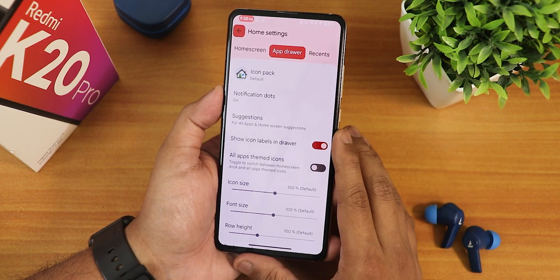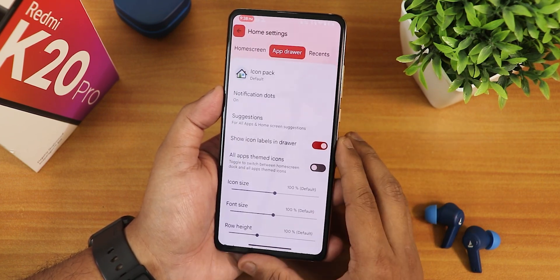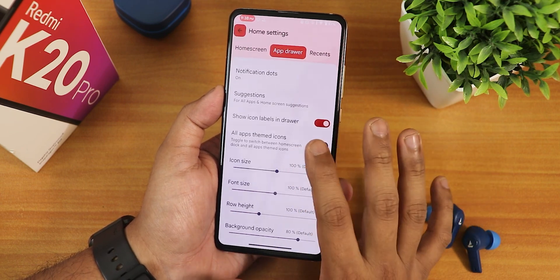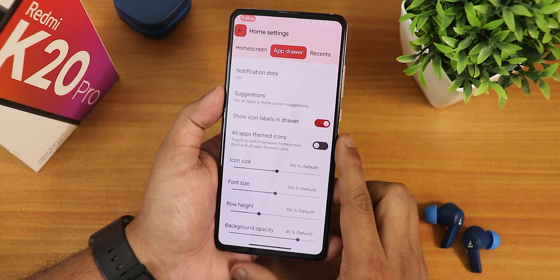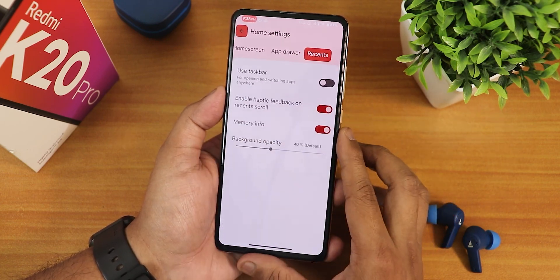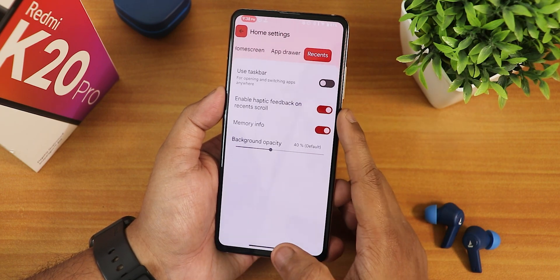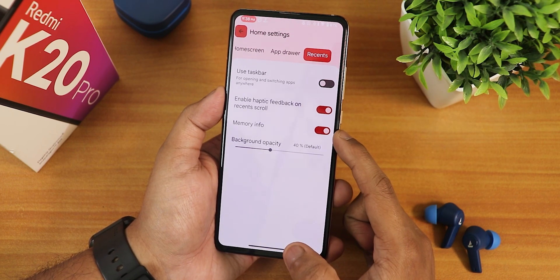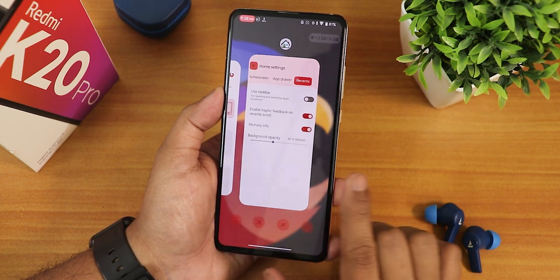In the App Drawer customization we have the session disabling option, show icon labels in drawer, all apps themed icons, icon size, font size, row height, and background opacity. In Recents we again have background opacity, haptic feedback, memory info, and a taskbar option.